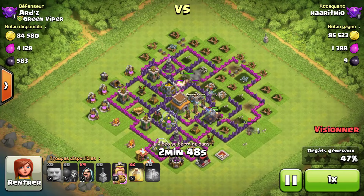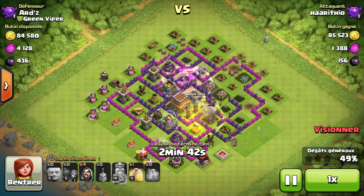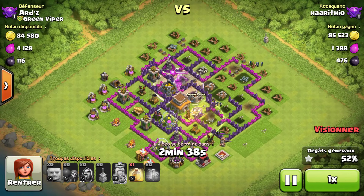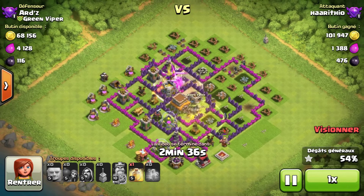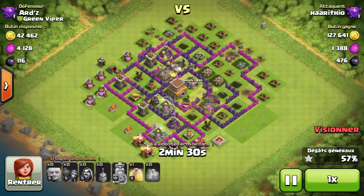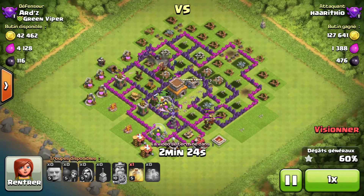With this strategy you can't get 3 stars for the most part because your giants just aren't strong enough — even against this pretty bad Town Hall 8 I couldn't actually 3-star him. Nevertheless, it's still a very easy attack strategy that anybody can do; it really requires no skill. The only thing you have to do first is check the clan castle to see if they have troops.